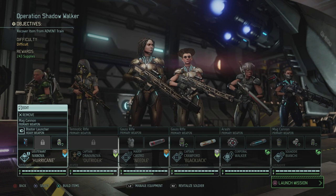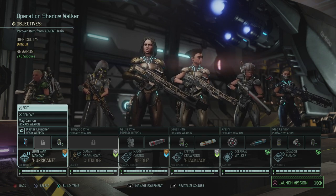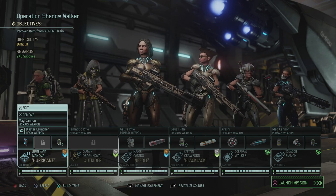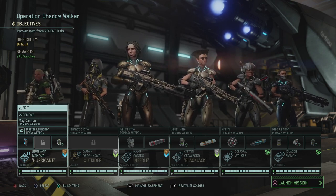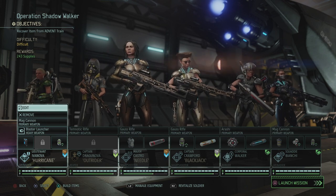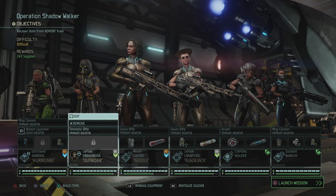Hey, what's up everybody, my name is Trofinette the Babbling Belgian and welcome back to XCOM 2 the Valkyrie playthrough. We're ready to go on Operation Shadow Walker where we need to recover an item from an Advent train, and after last time I did some research on the rulers, but we'll talk about that once we're right into the mission.